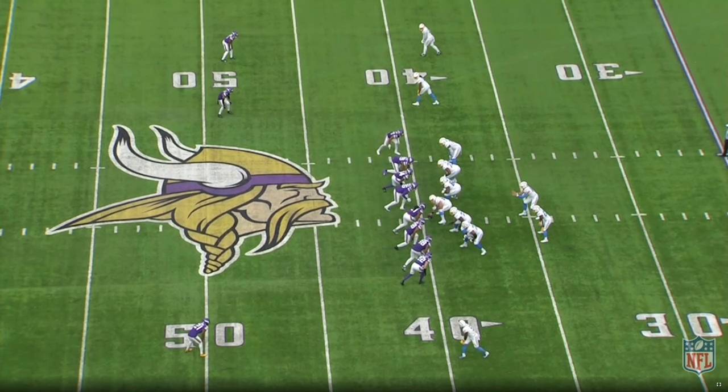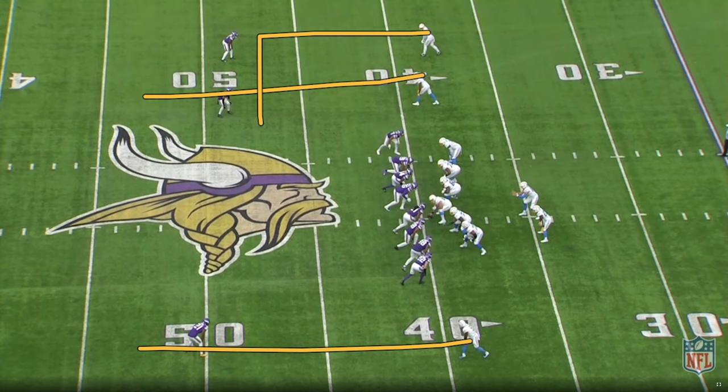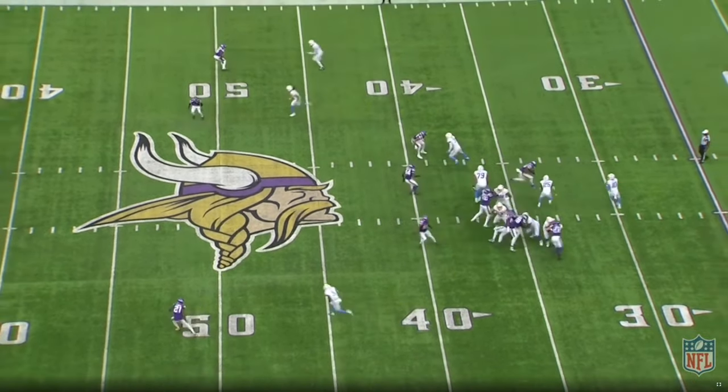What I don't understand about this play from the Chargers is that Brian Flores has been doing this for years — he calls these max pressures all the time. And as you can see with the routes, there is no hot, nothing quick over the middle. You're going to have verts here and a dig from the outside, well past the sticks. There's no quick outlet for Herbert, and he ends up taking the sack.